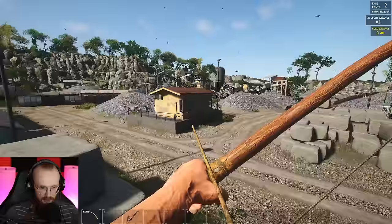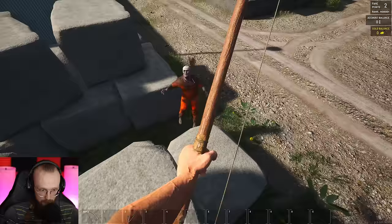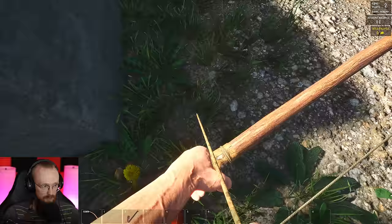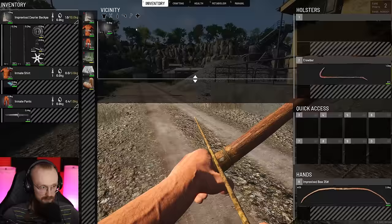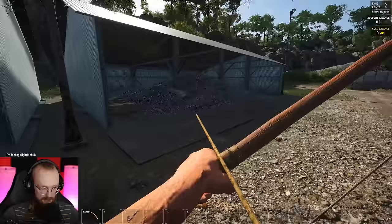We're gonna climb up here on these boulders. There is a zombie over there — I have no idea how it appeared there. Please don't yell. Oh whoa! Sir, sleep. There we go, just jump like crazy. We're gonna get back these arrows — there's gotta be one more arrow, there we go.